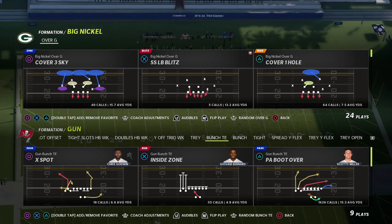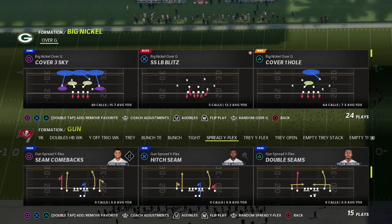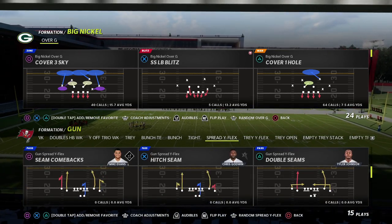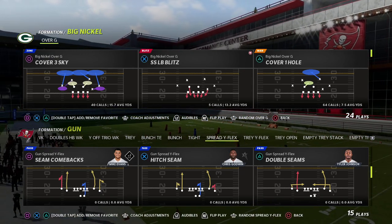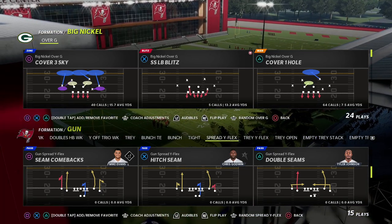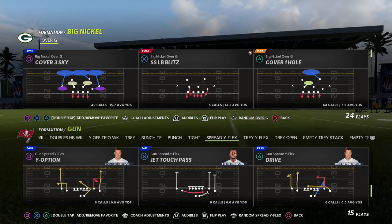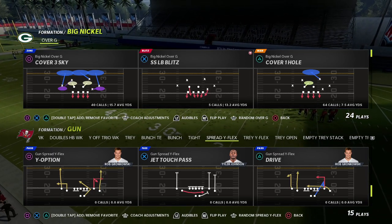I want to start with a two-by-two spread look — this is one of the many things I love about the Big Nickel defense. We just put out a Big Nickel Over G massive defensive guide on our Patreon page. It's only ten dollars to sign up and gets you access to everything, including over 27 offensive and defensive guides, plus weekly high-level tip videos.